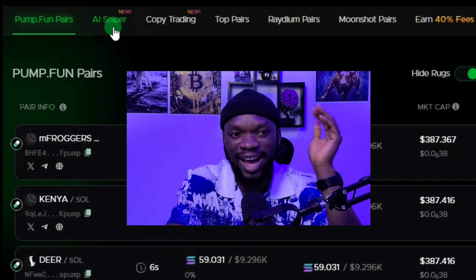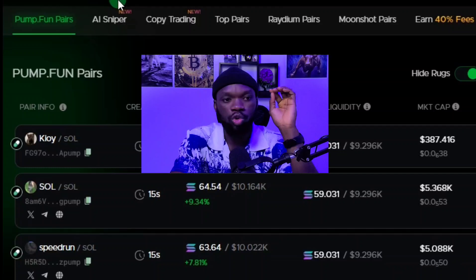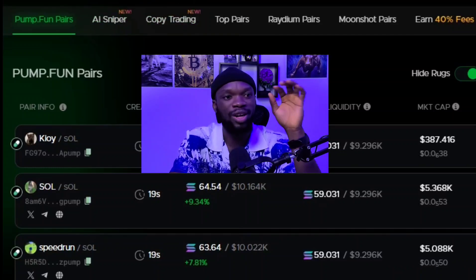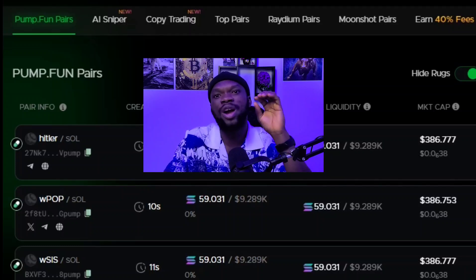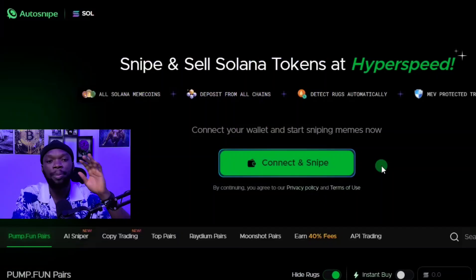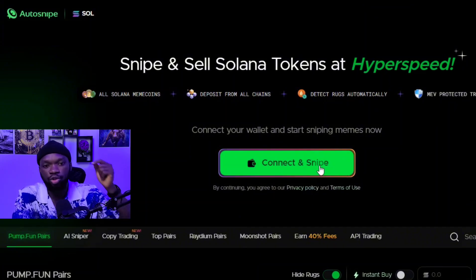As you can see, this is the AI sniper feature and this is the copy trading feature. These two features of Auto Snipe alone — the AI sniper and copy trading — are a game changer in the DeFi trading bot space. Auto Snipe also offers one of the lowest fees when compared to other cryptocurrency sniper bots. To begin, you just have to click on 'Connect and Snipe' right here to connect your wallet.